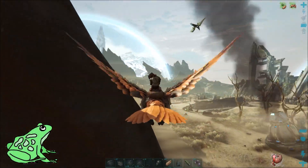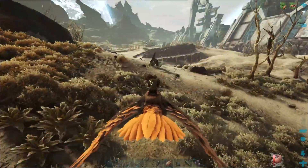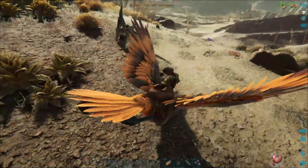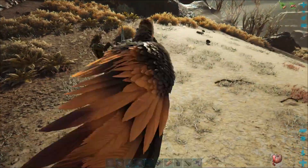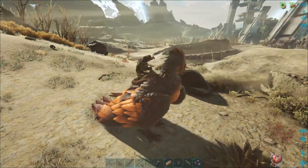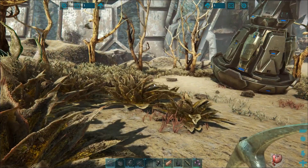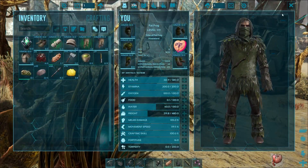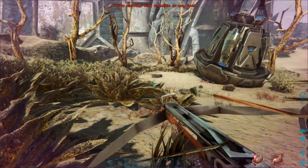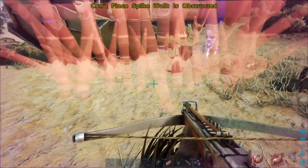We've got our first ever orbital supply drop that we're going to attempt to take out or protect. All I remember from these back in the day was that it's a good idea to put some spike walls around it to protect it, because once you activate it — I've got some in my inventory already, so let's go ahead and put these out here, hopefully I brought enough.